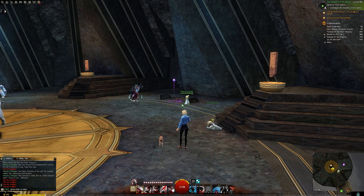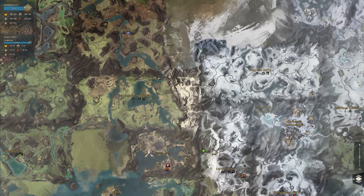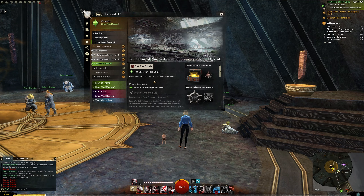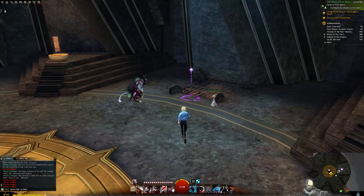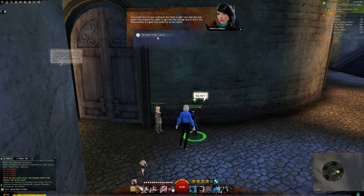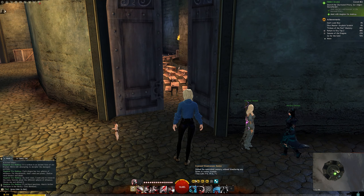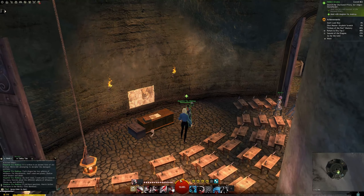Hello everyone! Today we are doing the Hidden Arcane story instance. We're within Lerner's Pass at the Dermon Priory location, within the Echoes of the Pass story and the replayable Hidden Arcane instance. I'm going to skip ahead where possible and play through the entire story, with timestamps below so you can skip to whatever you're stuck on. I'll cover all four bosses and their four major achievements.